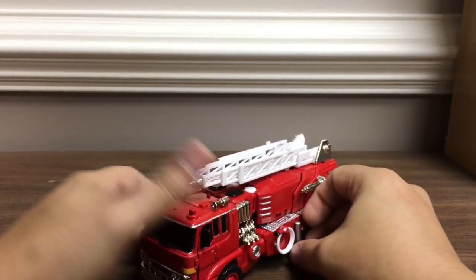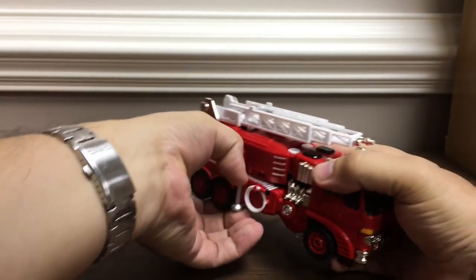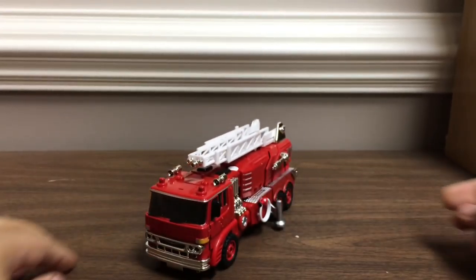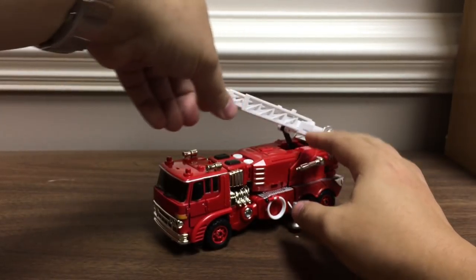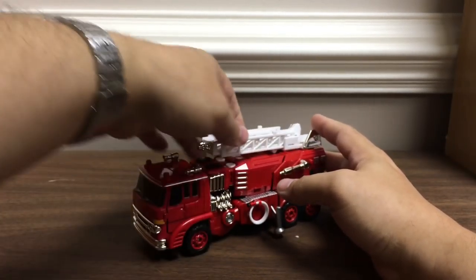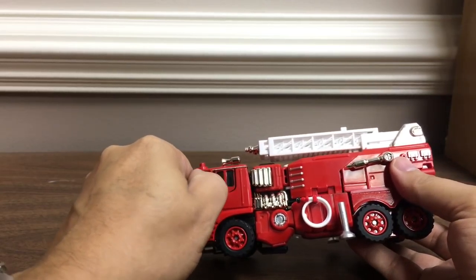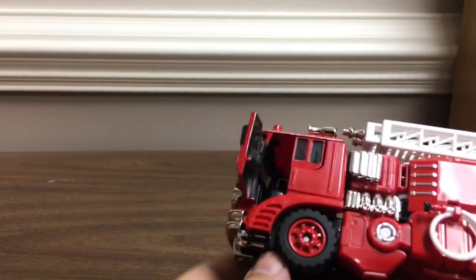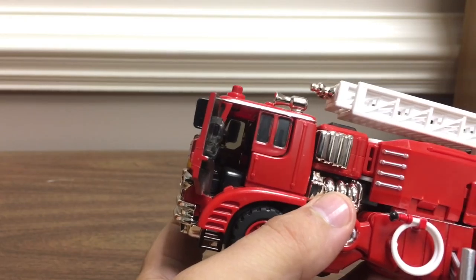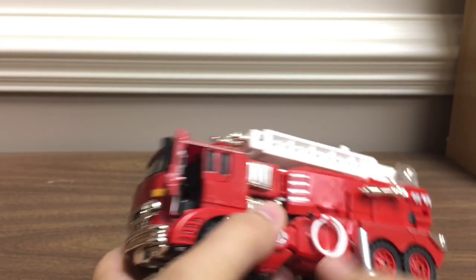There he is in firetruck mode. One of the cool things is he's got these little supports that extend down and slide out at an angle. The ladder can raise and extend — it's got three separate pieces so you can give him a longer ladder. And in the cab, the front door opens and there's a whole cab with a seat inside. The Spike figure that came with MP-10 can actually fit in the cockpit and sit in there, which is kind of cool.